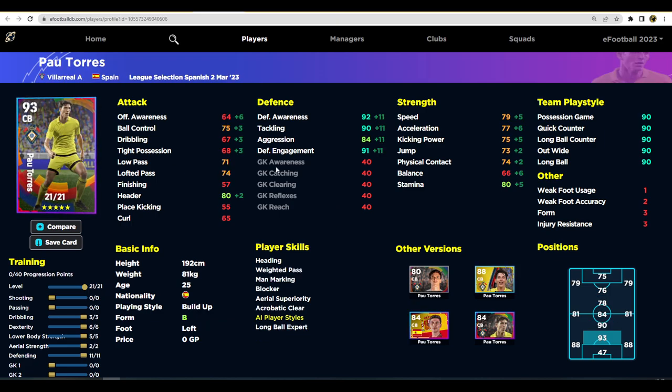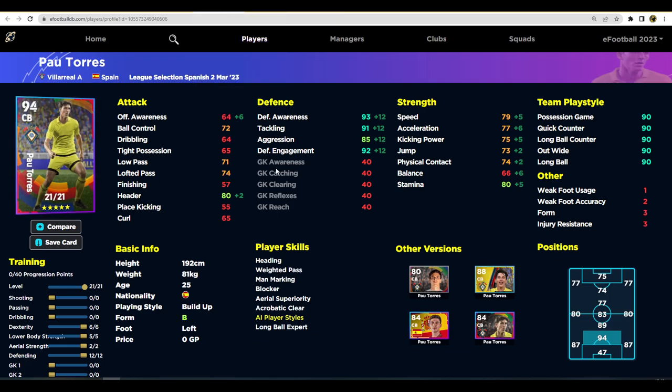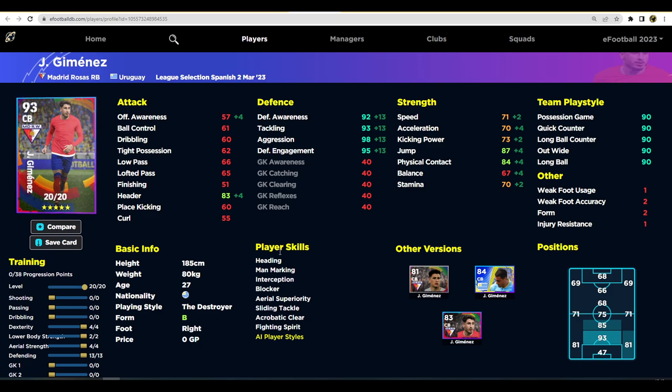Pau Torres is in a similar position — he has one more level to go and he is taller, so you don't need to upgrade his aerial strength as much since natural animations will kick in. With the dribbling slots you can bring his defending even higher: 91 tackling, 85 aggression, 92 defensive engagement, and 93 defensive awareness. He's faster and more mobile even at that height. Both players have different forms — Jeminez has standard form while Pau Torres has unwavering form. Pau Torres is kind of similar to Van Dijk, whereas Jeminez is more like Kunda or Alaba — very aggressive players to win the ball back.